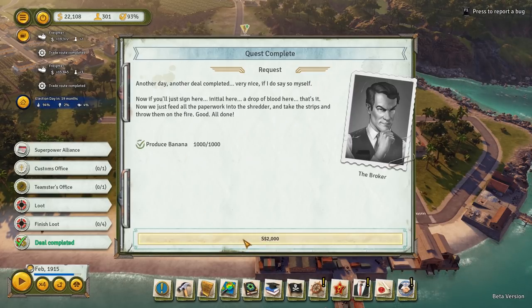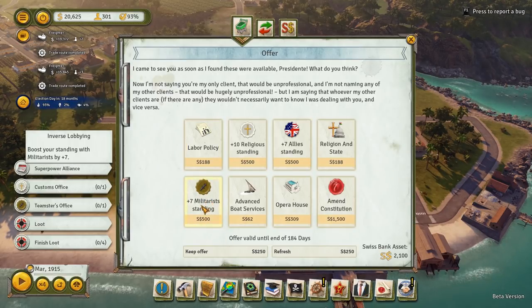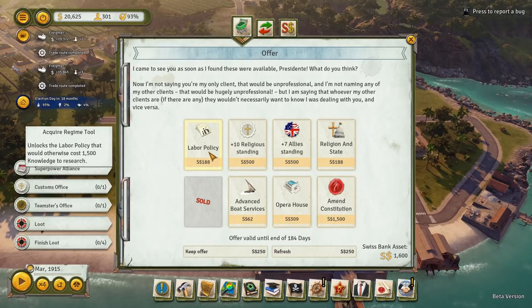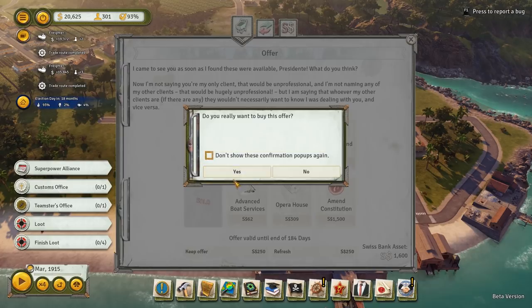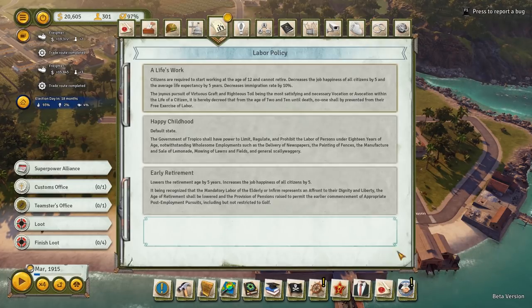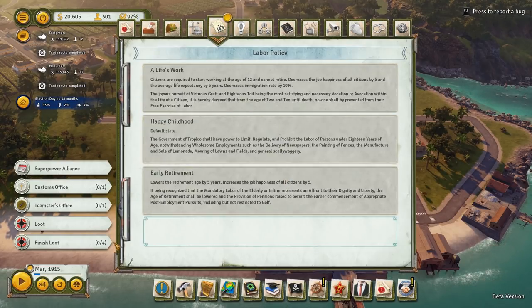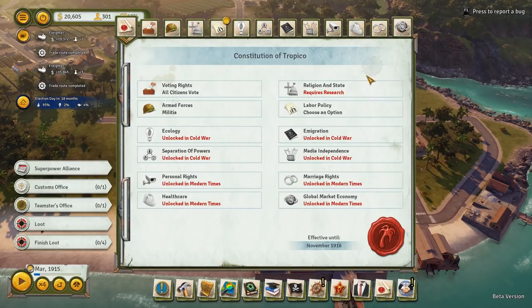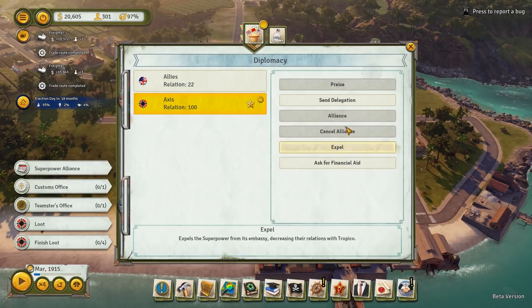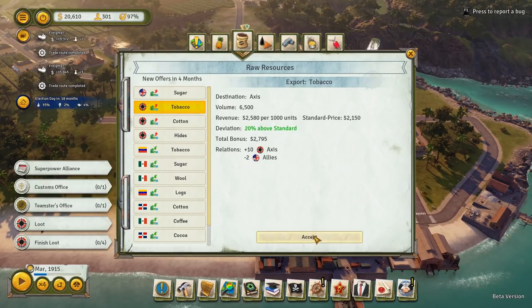Our bananas are finally done — we got $2,000. So now we can actually buy something from the broker, which is really cool. This is actually pretty good — plus seven in the military standings. Let's buy that, only 500 bucks. Let's also unlock the labor policy which is in our constitution — I believe we can go in and amend our constitution for that. We can't change that just yet because we're going to have to wait another year to be able to amend our constitution, which is fine. We can praise the Axis Powers once again. Let's do that, and we have a trade route — let's export some tobacco 20% above to the Axis Powers.